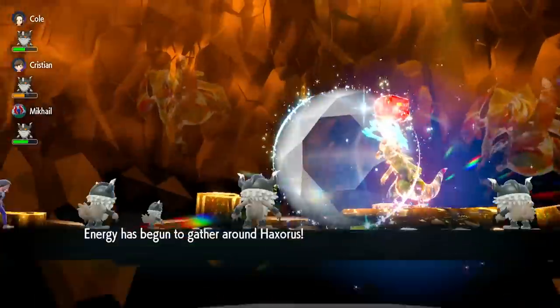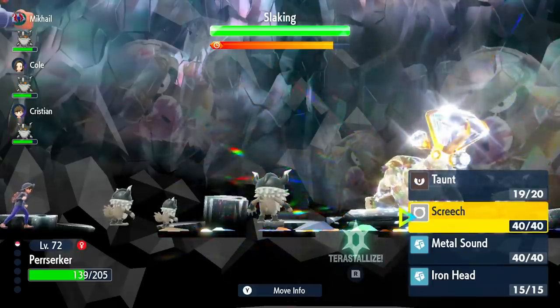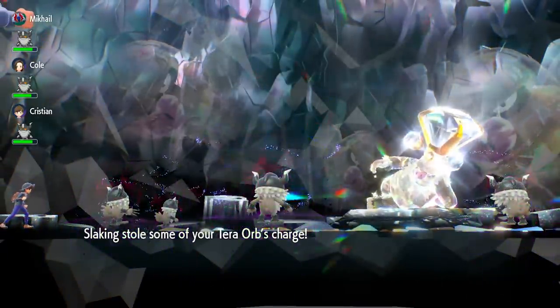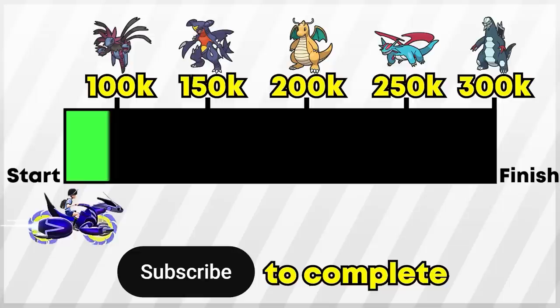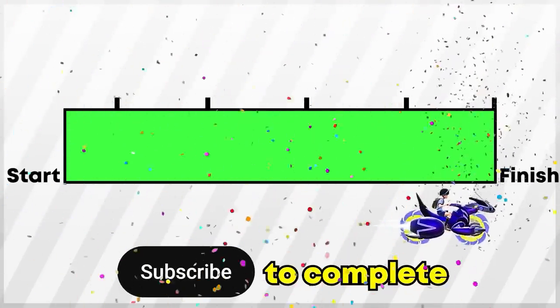Iron Head must be on your Galarian Meowth. Option four is pretty much up to you — some people use Metal Sound, some add Helping Hand, and there are other options to play with. But the first three moves mentioned are very important. If you feel like this is completely broken, make sure to go ahead and hit that subscribe button.